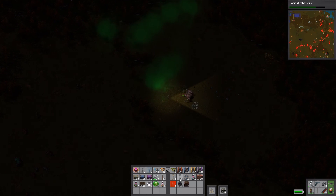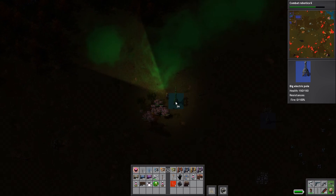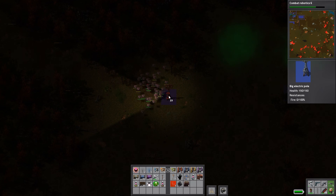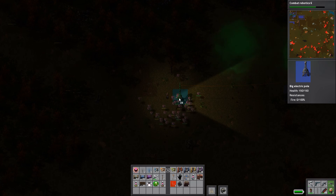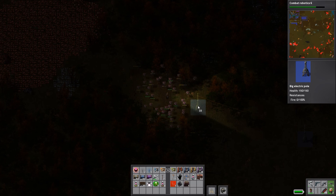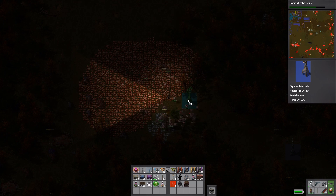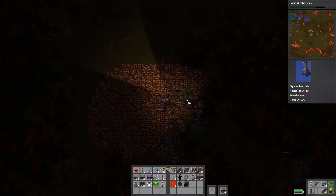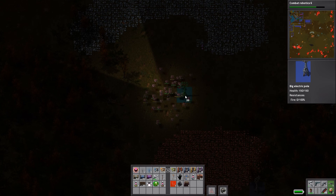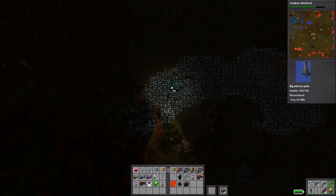Let's go ahead and set up our power first. Put down a couple power poles right here and let's stretch one back to the base. I'm trying to make sure it's always at the longest point so I'm not wasting any of it. This also lets us tap into this area because our power is already going to be here.